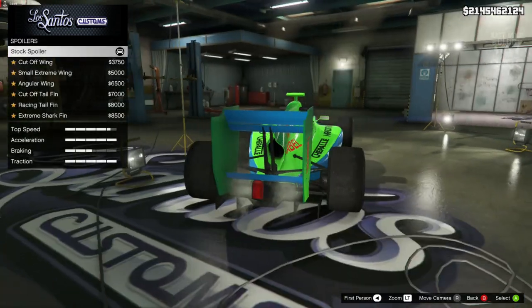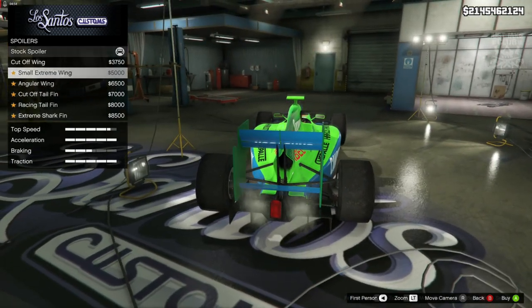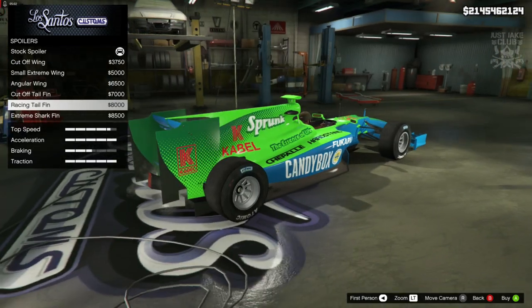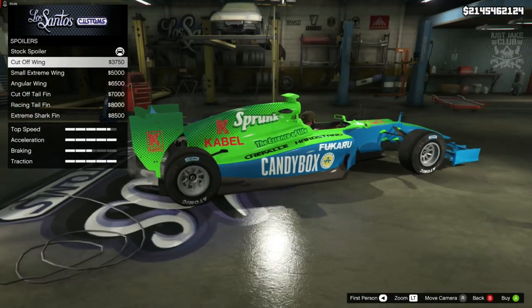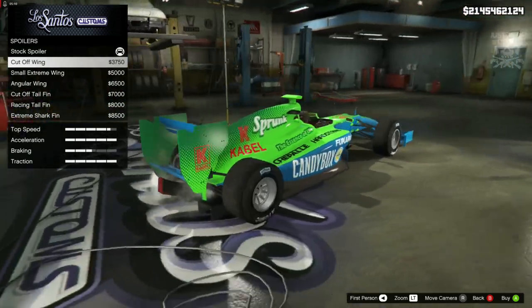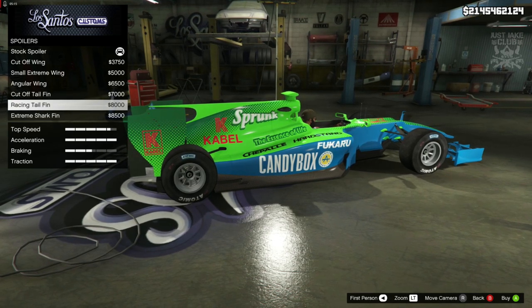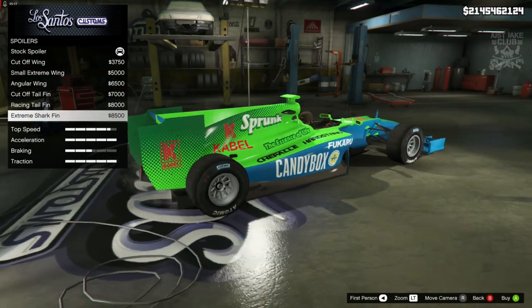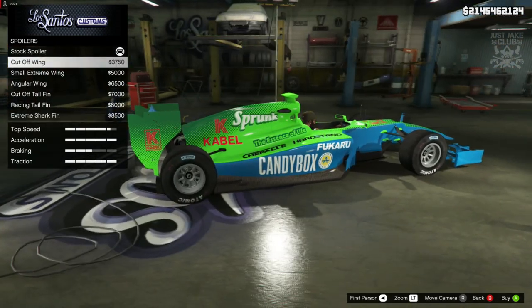Then we get the spoiler option. Hopefully we can get a bigger one because the stock looks a little bit too puny — something that comes out a little bit farther. Unfortunately we just get pretty much the same sort of thing. The cut-off actually looks a little bit better than the others because it's not tucked away behind the wheel, which I like. I'm not sure about the ones with a fin on there as well — it looks a little too far-fetched, a little bit funky.